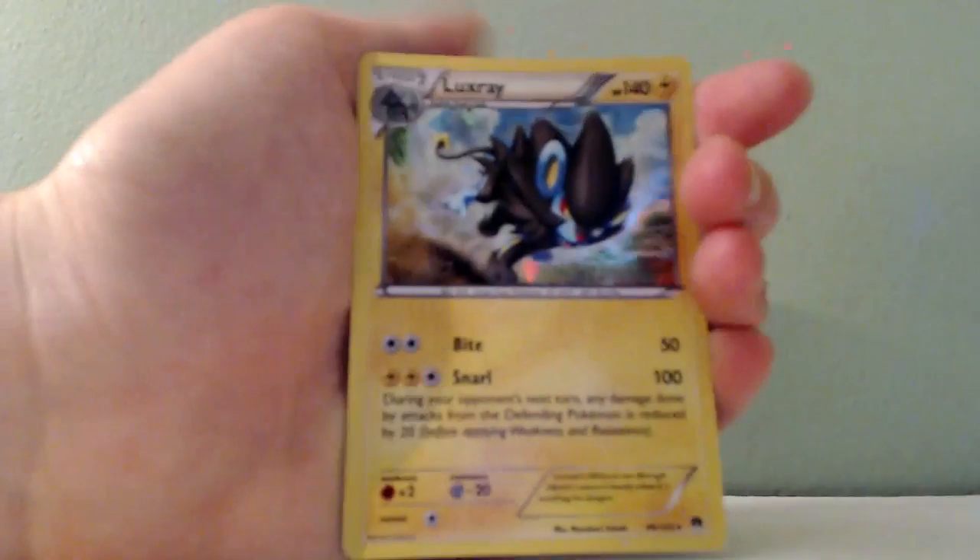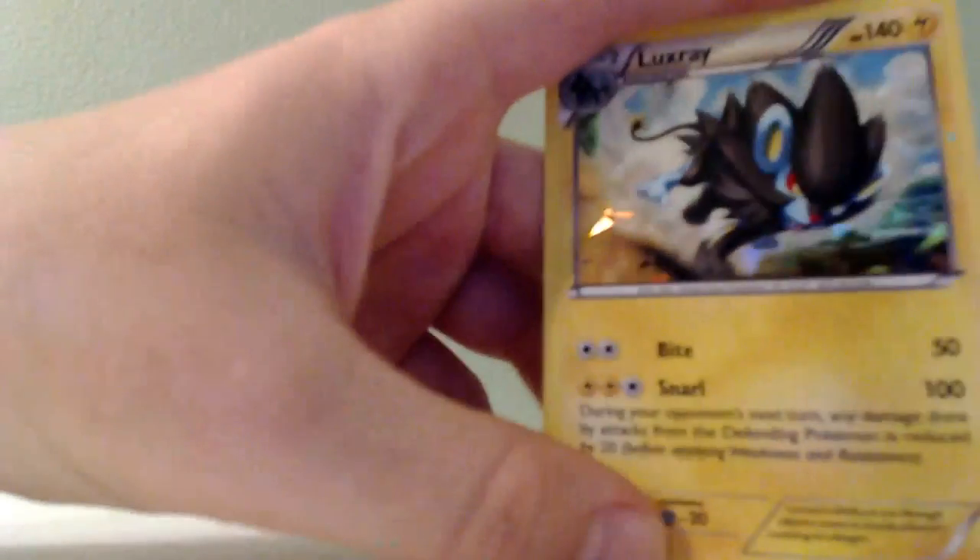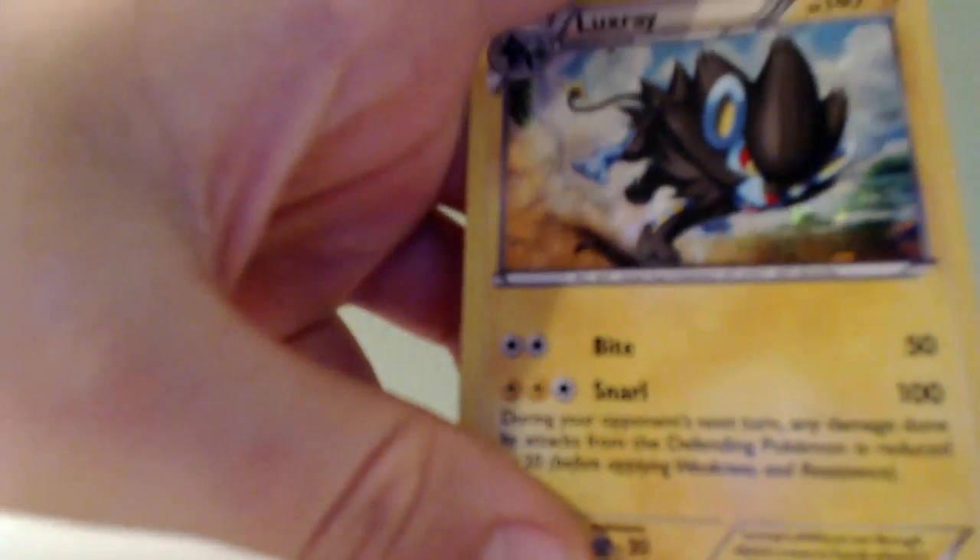Next, I have one of my newer cards, a Holo Luxray. Looks pretty cool. He has an attack called Bite, which does 50 damage, and then Snarl, which is another attack. He doesn't have any abilities, which is kind of sad, but that's fine.